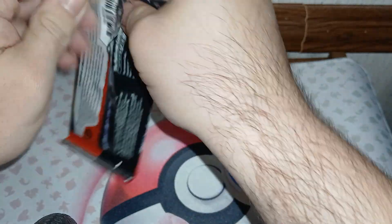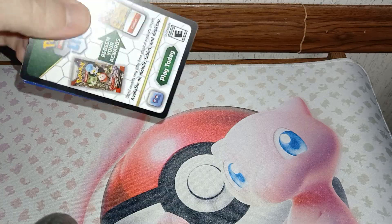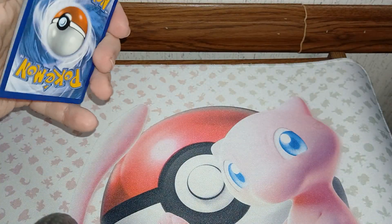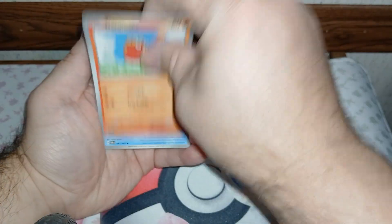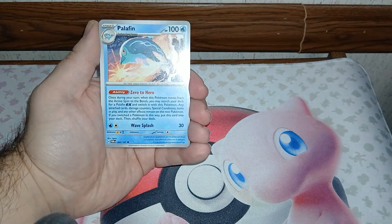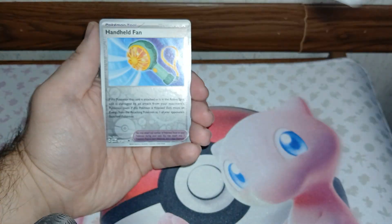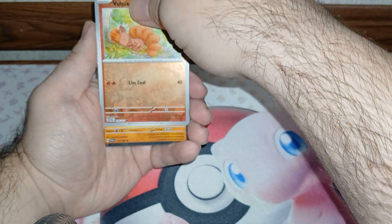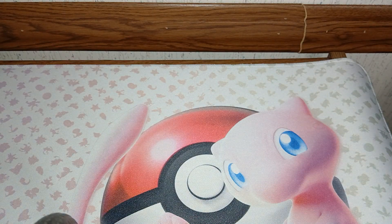Here is your Teal Mask Ogerpon promo, the code card for the box. And of course, as always, you always get a player's guide, which inside just tells you how to play the game. And then of course you have your set list on the inside. So let's get started — there's our nine packs.